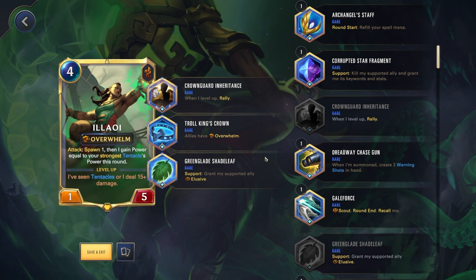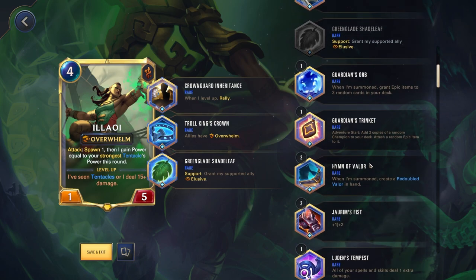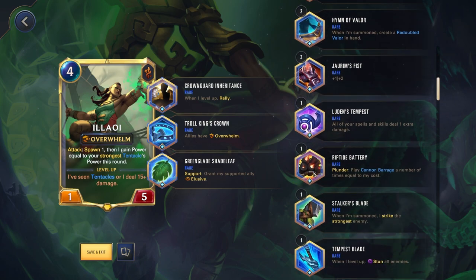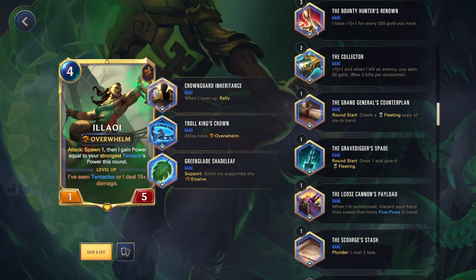We have the Crown Guard Inheritance, Troll King's Crown, and Green Glade Shapeleaf. In my opinion, these are the two best rare relics used on her. Troll King's Crown basically guarantees that tentacles are going to get through and you have Overwhelm. The Crown Guard Inheritance gives you the level-up rally. You could also go Corrupted Star Fragment and constantly kill off your tentacle to give it to Allowee — if you do that, you wouldn't need the Overwhelm one.